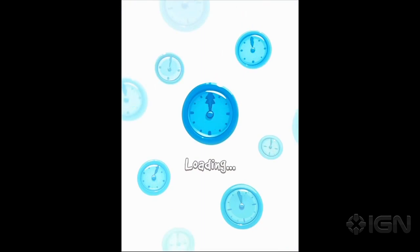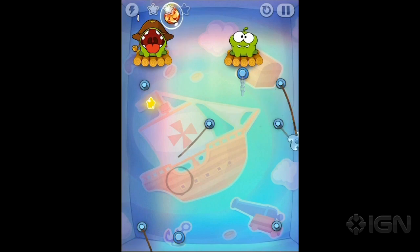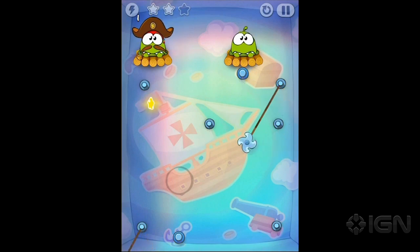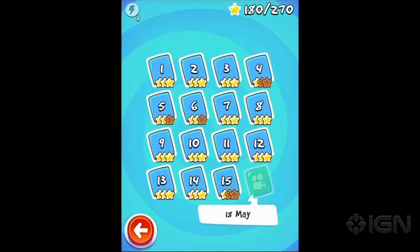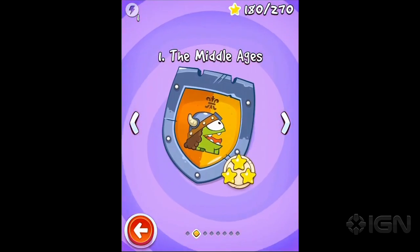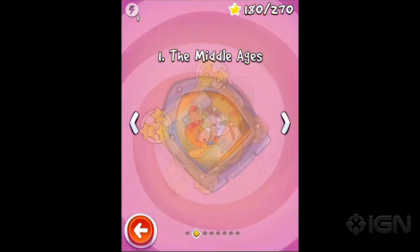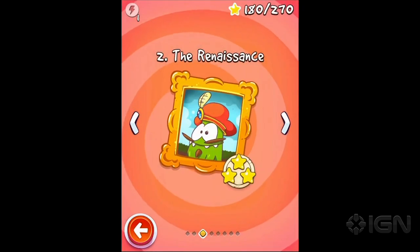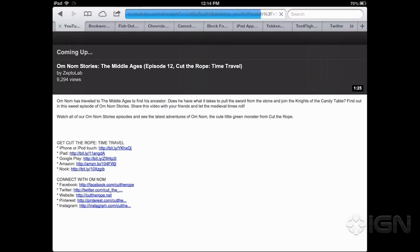Cut the Rope games are always really, really polished and that's part of what I like about them. They do get more complex. Look at how sad the Om Noms are. Have you checked out the cartoons? They're staggering the release of the little episodes. They are sort of adding more story to them - this cartoon is out now and then the next one comes out on May 4th. They're giving people a reason to pop back into the app and watch some cartoons, and they're pretty cute.